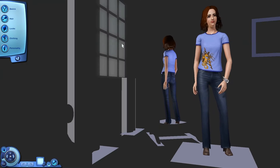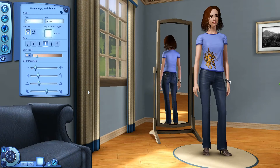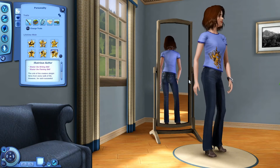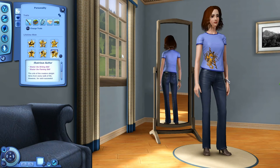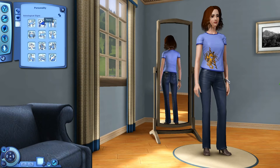Next up we have Pepper Nymph, created by Zimpf — X-I-M-P-H. She has artistic, bookworm, excitable, friendly, and loves the outdoors traits. Her lifetime wish is to be an illustrious author — master writing and painting. Favorite food is spaghetti, favorite music is pop, favorite color is red. And we have our first Taurus in the group.